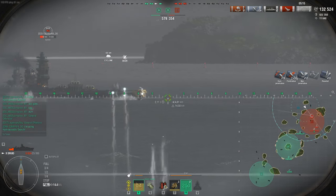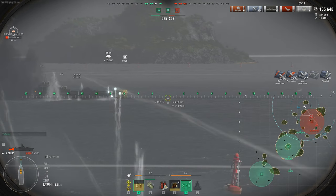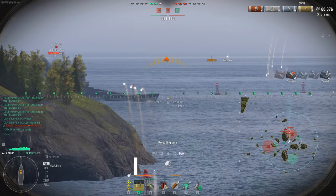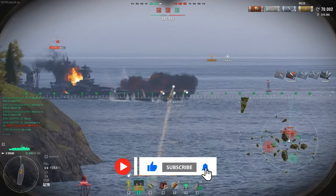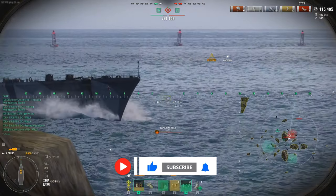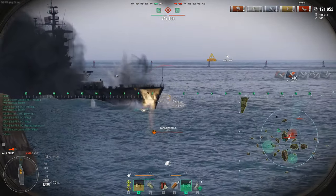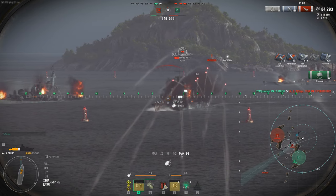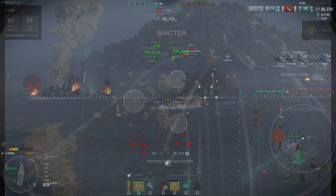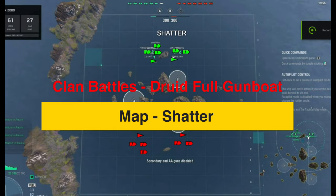Hey team, it's Ripper here. Hope you guys are having a fantastic day. In this video we're going to talk about multiple videos and clan battles, and how the Druid is — I believe — one of the most powerful, if not broken overpowered, ships in the game for clan battles right now. We'll check the build at the end of the screen and show you how we're taking on massive amounts of cruisers.